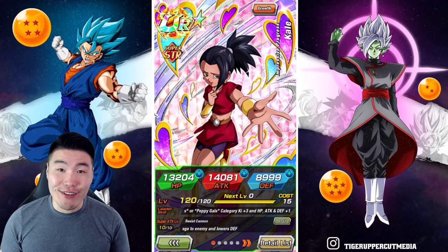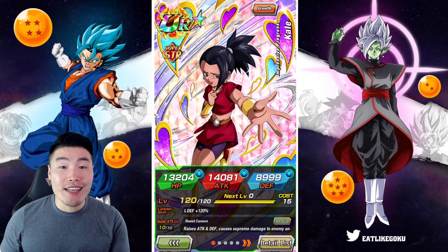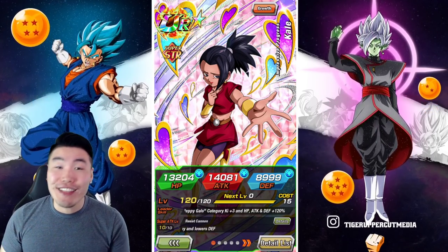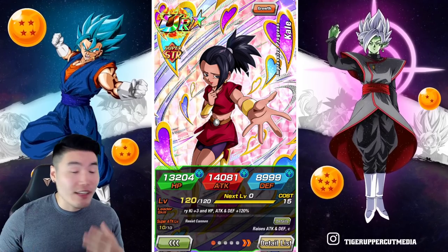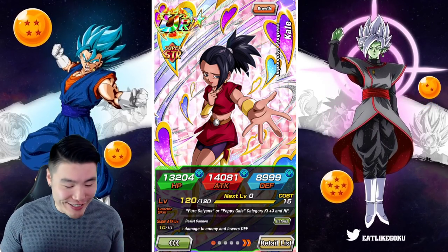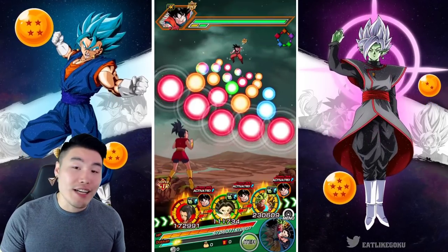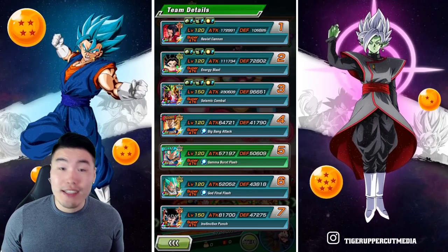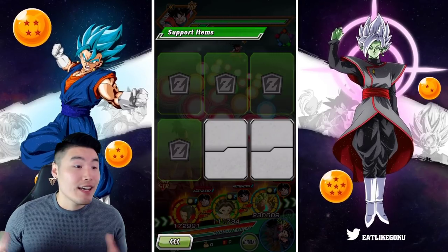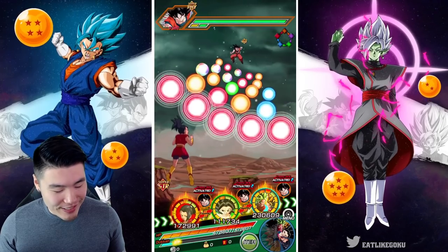What's up guys? Welcome back to another Dokkan Battle video. Today we are going to be showcasing the Dokkan Awakened base STR Kale as well as the base Tech Caulifla together on the Legendary Goku event, just to give you guys an idea of how ridiculously awesome these units are. We got the Kale — she's rainbowed of course — as well as the Caulifla. They're both linked up on the same rotation, and we're running a pure Saiyan team here. I decided to bring no items because I don't think we need them — we're going for a no item run. Let's jump in.